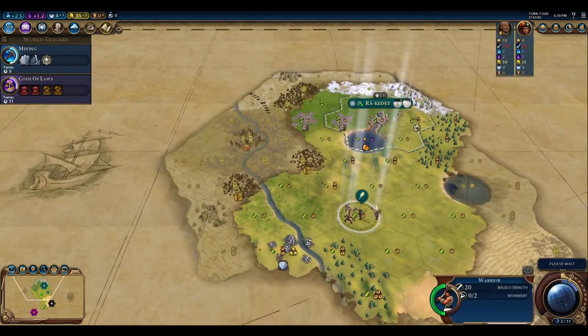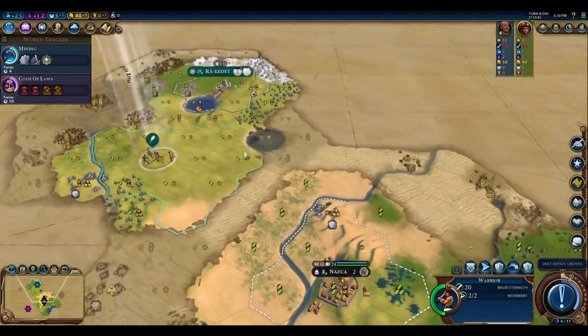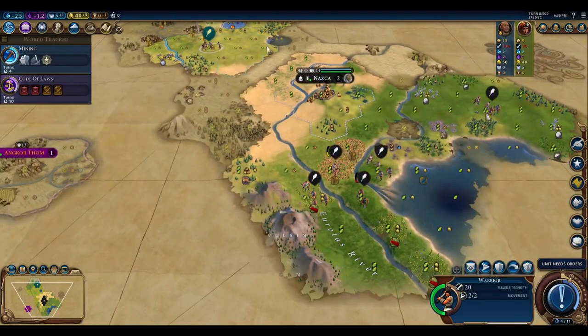On turn 8, Amani arrives at the city-state, securing suzerainty status. This is a 100% chance to discover a hero, which in this case was Himiko. You'll also notice just to the southwest of the city-state is Khmer, our first neighboring AI civilization, which is in relatively close proximity.